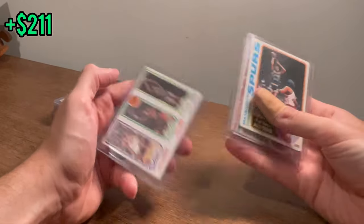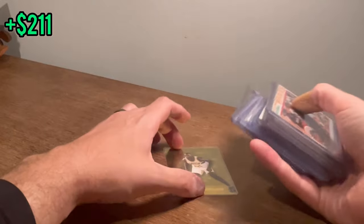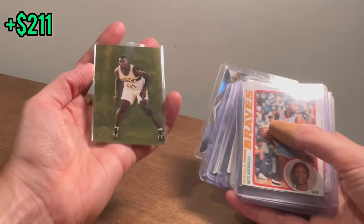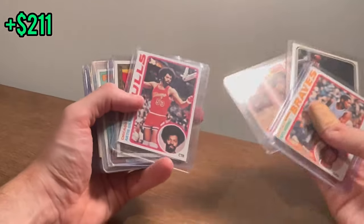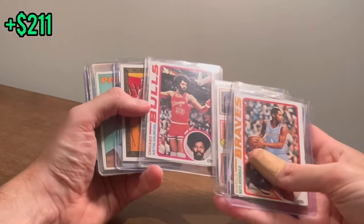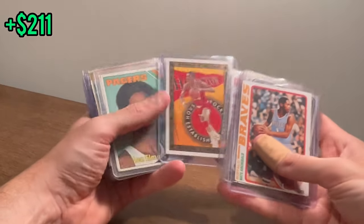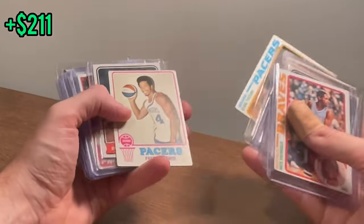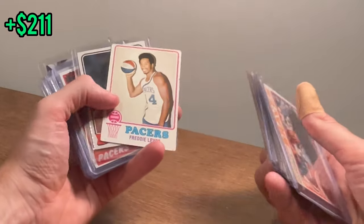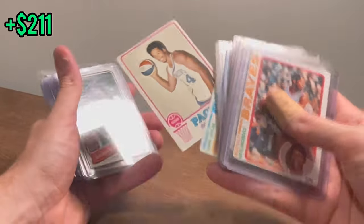Daryl Dawkins — nice card there. Bob Dandridge. Last little stack left. Cool Sky Tech Force Shawn Kemp insert. Nate Archibald — that's sick. Moses Malone. So many good cards — let's go. We are finishing hot here on this unboxing. Artis Gilmore. Hakeem Olajuwon. Lynn Moore. Jojo White. Earl Tatum. We've had several Freddie Lewis cards — might as well share the love on this one. Let's go ahead and do that as the next Easter egg. Good luck.